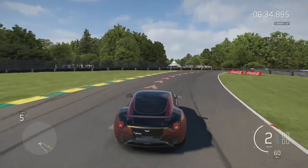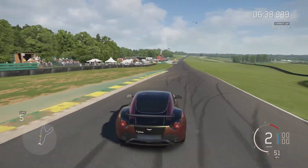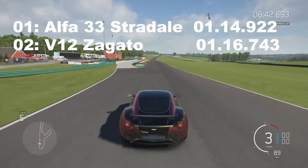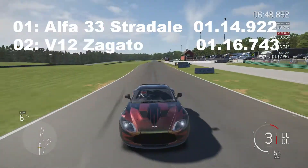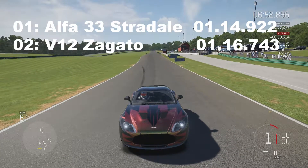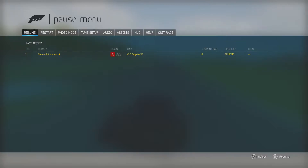Alright, that's it for the Aston Martin. My best time was a 1:16.7 — that's almost 2 seconds slower than the Alfa. Alright, that's it for me. Thank you very much for watching. Be sure to hit that like button if you enjoyed this, and if you would like to see more then be sure to subscribe. I will see you next time.